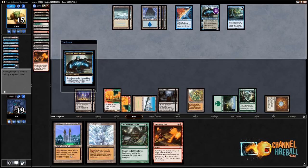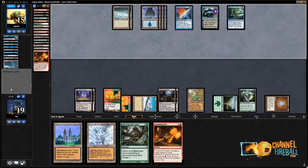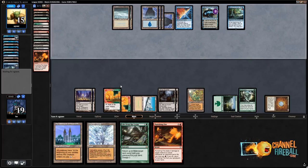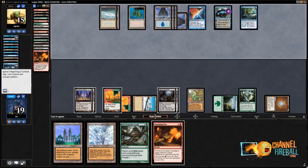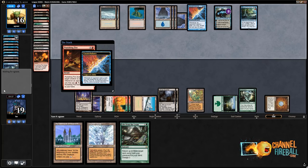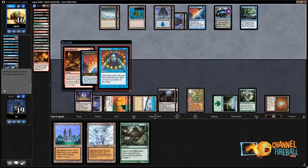They revealed Counterbalance. Sure, I'll get Punishing Fire back — why not. So after this resolves they have a two, and then two twos all the way down. It's going to be pretty hard to knock them off that. They're eventually gonna get me with Entreat the Angels or something like that. I could Ghost Quarter their Tundras. They can't shuffle off Ghost Quarter. Ponder — they chose to shuffle. What in the world? Thought we were done here, but I guess not.